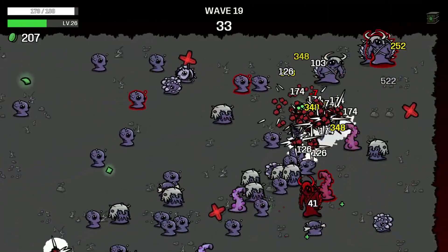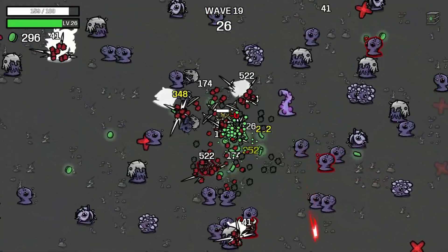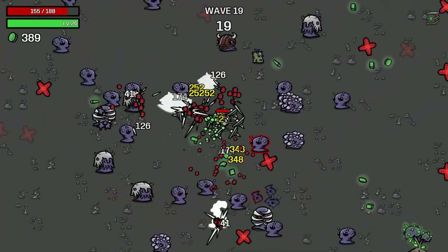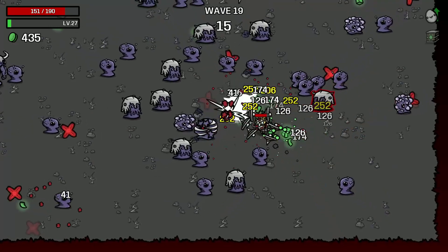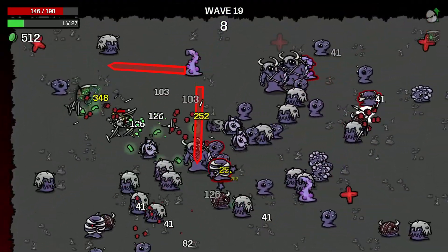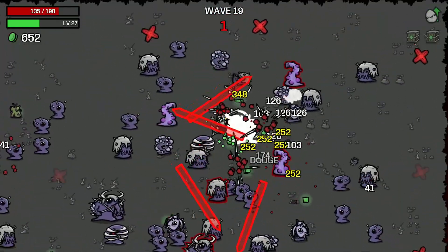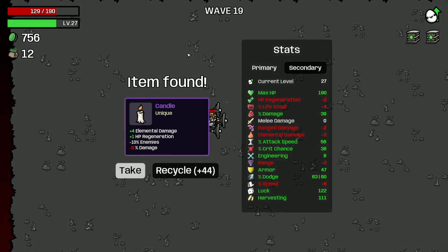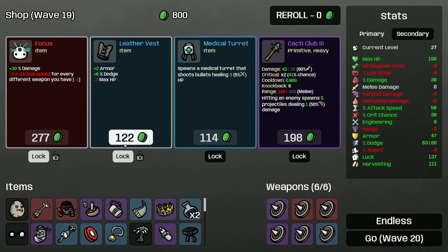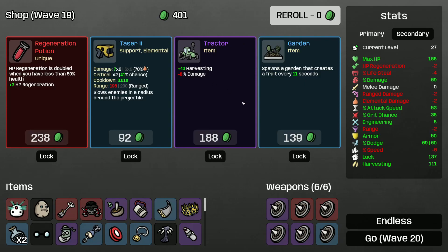That legendary item wasn't completely useless — we did get the max HP out of it, so yeah, we'll have something. But I was expecting another legendary item. It wasn't completely useless but still, potato could have been more useful. 9 seconds... More tree, why not? More luck, why not? More armor.